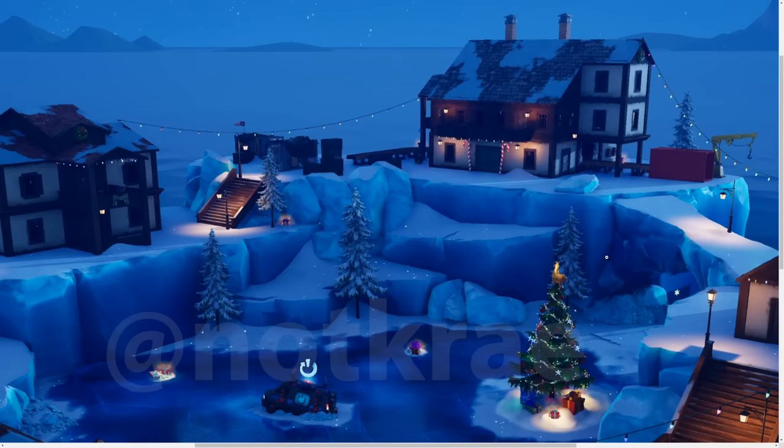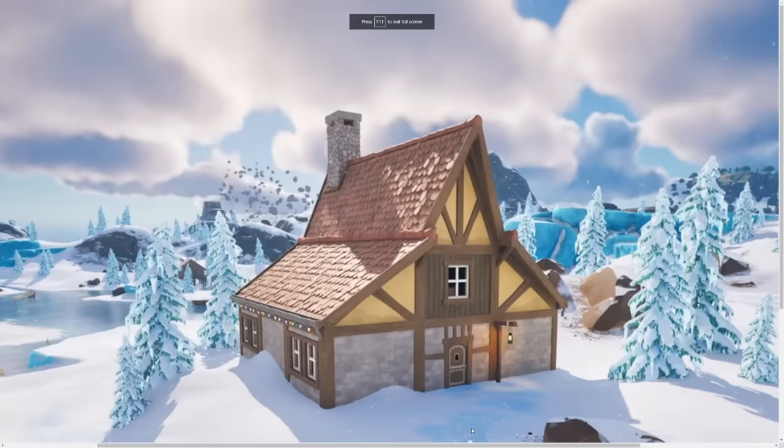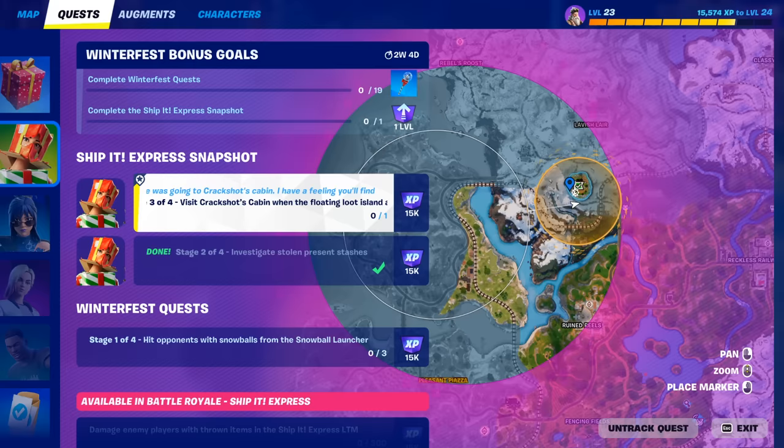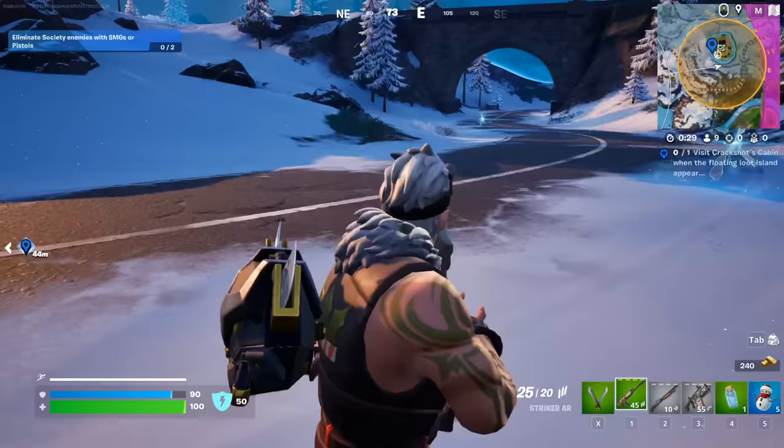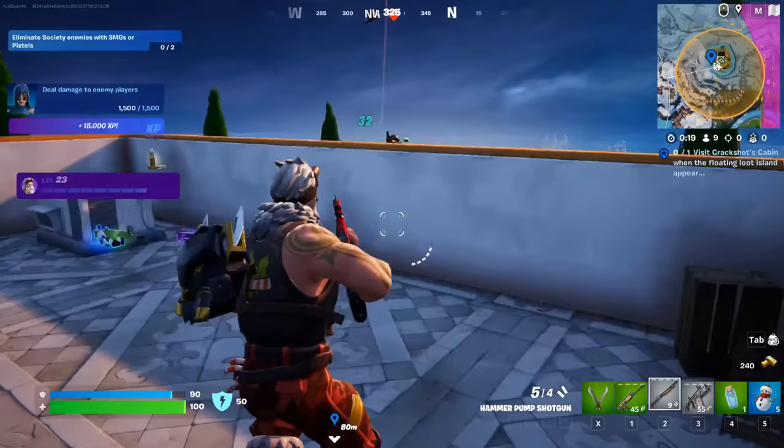I'll show you what it's gonna look like when it spawns in your game in 30 minutes. This should be the island that spawns and one of these houses will be Crackshot's Cabin - probably this one. This was the leaked image of a new Christmas place in the map. The island should look something like this, with a house that's Crackshot's Cabin. The cabin itself is gonna look a lot like this. You have to climb on the island - you can take the rifts that spawn around it and it'll rift you up.